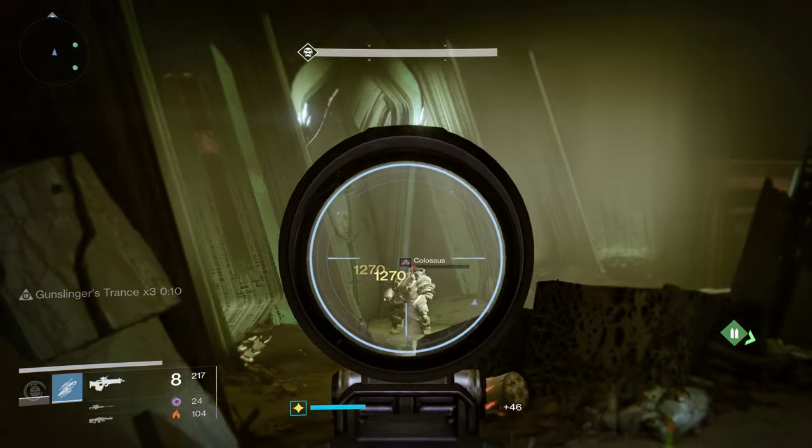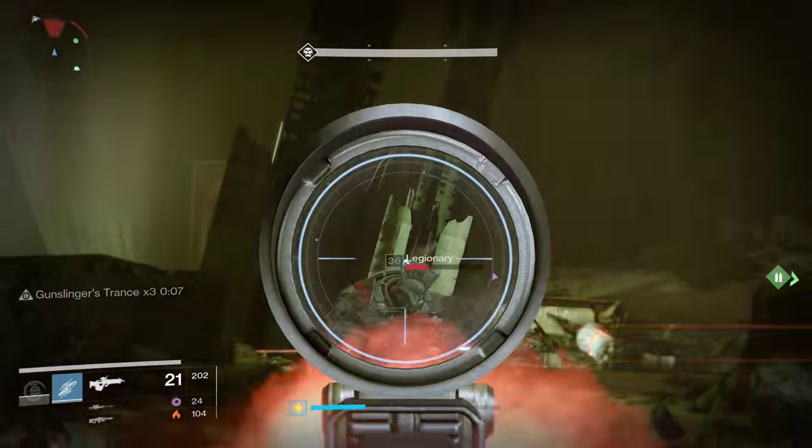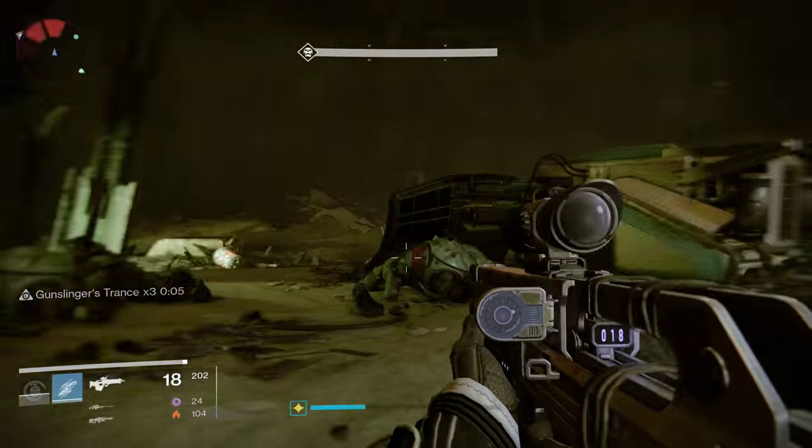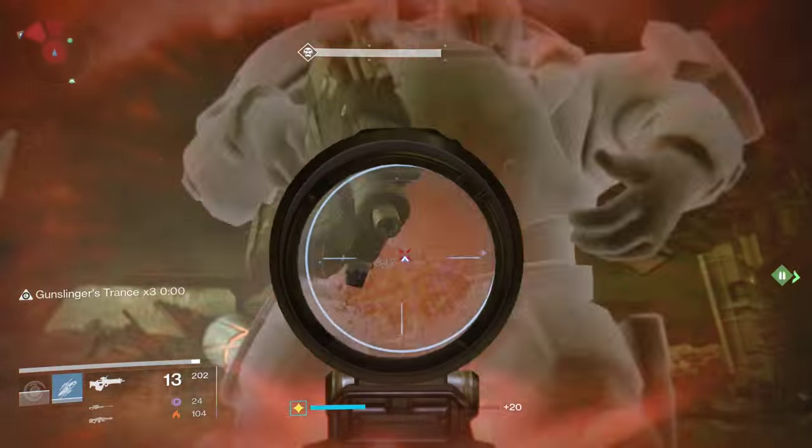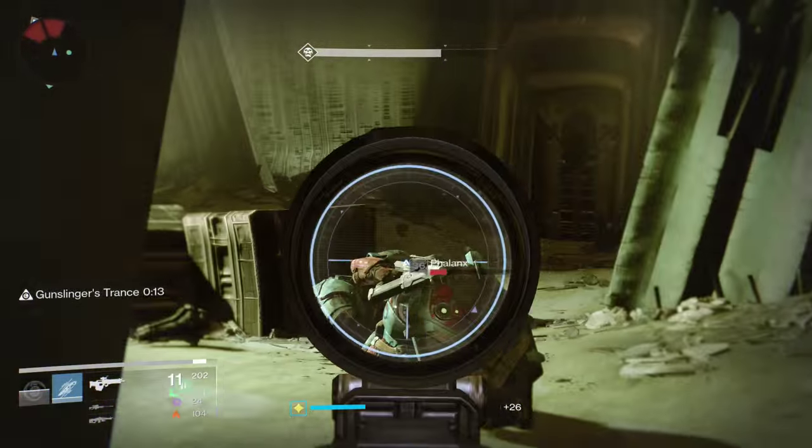Lightweight is also a good option since it increases your base movement speed and allows you to move a little bit faster when aiming down sights. Pairing this perk with Radiant Dance Machines on a Hunter is always fun, since people will have a tough time hitting you while you strafe around them in a gunfight.